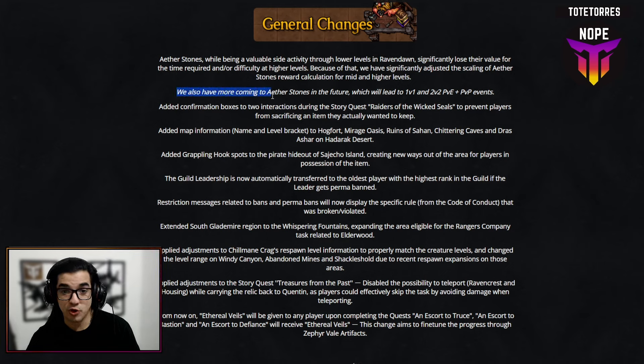They also mentioned more coming to Aether Stones in the future, leading to 1v1 and 2v2 PvP events — Ravendawn's version of Hellgates. You'll be farming, a crystal pops, you activate it, and you're thrown into an instance where you fight through enemies and possibly another player competing for the same rewards. That's really cool — I cannot wait, I'm super excited for 1.0.7.